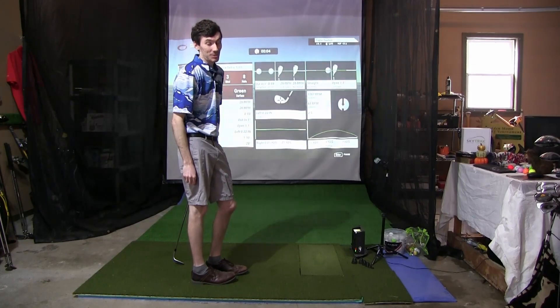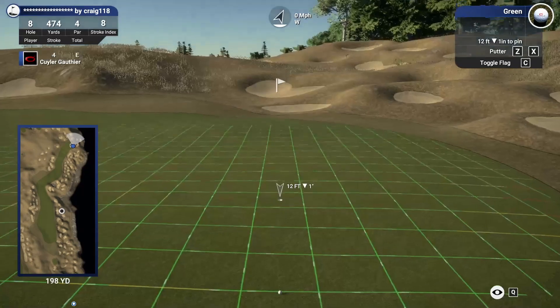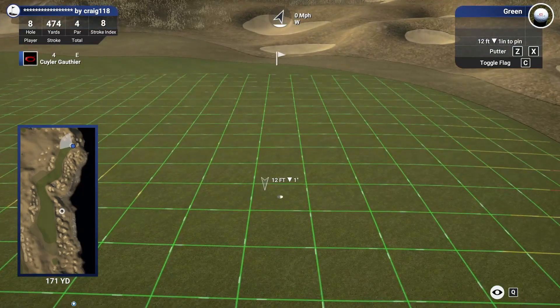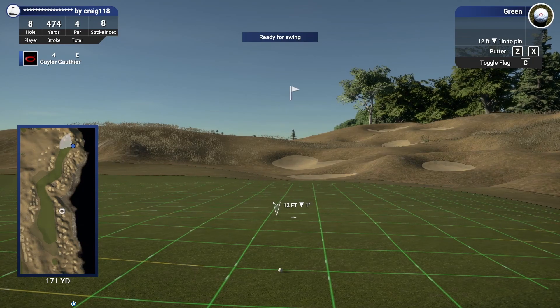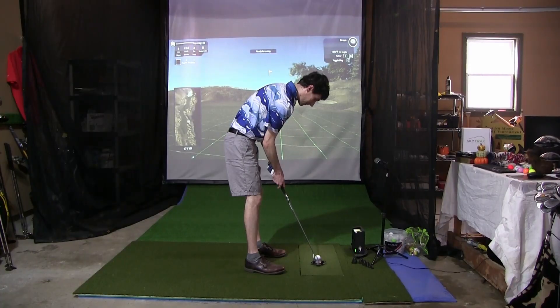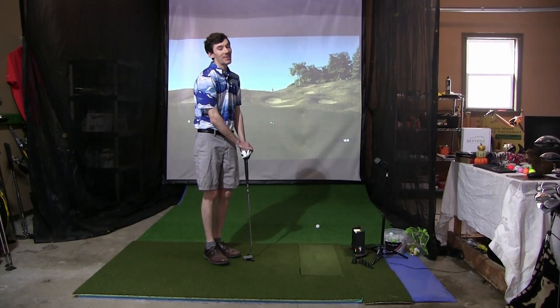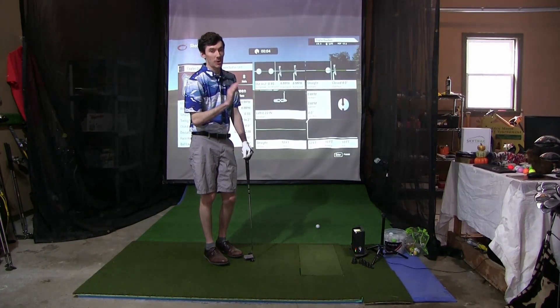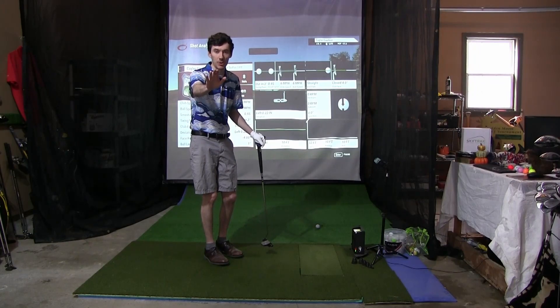Now we've got a challenging par putt we need to drain. 12 feet down the hill, big left to right breaker — this is a huge putt in the match for us. Not quite. All right, that's a really hard par four though so I'm okay with bogey. We played it well, we just got to get our chipping dialed in.